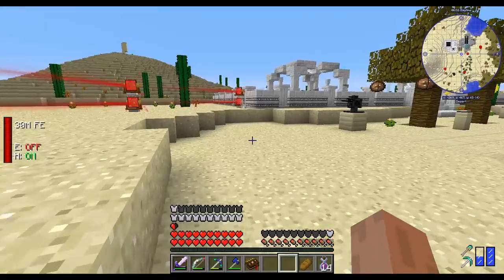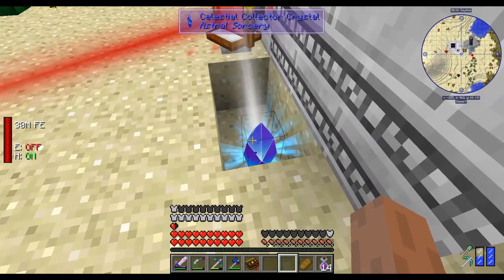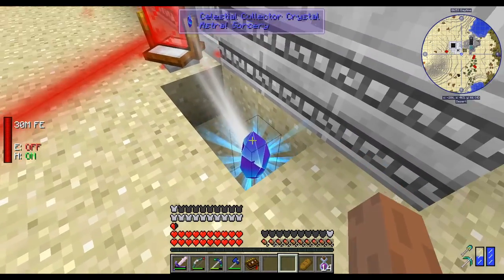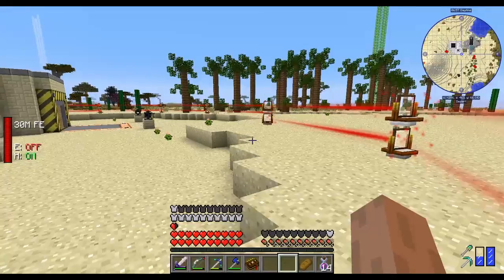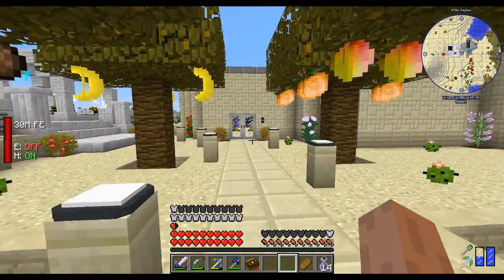These old fences are powered by one crystal. This is the crystal — it doesn't matter which constellation it's attuned to, as any constellation will power up the laser beams. Anyway, let's go to the front entrance.